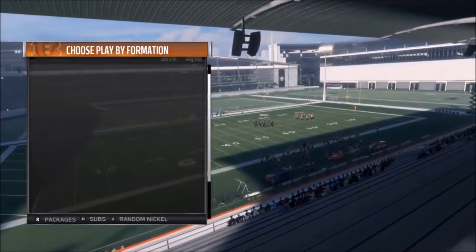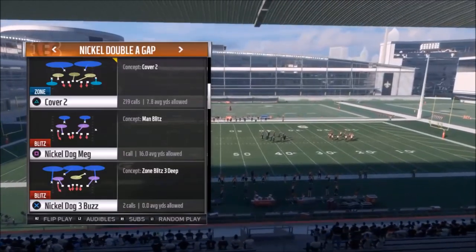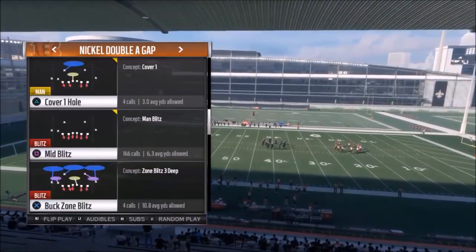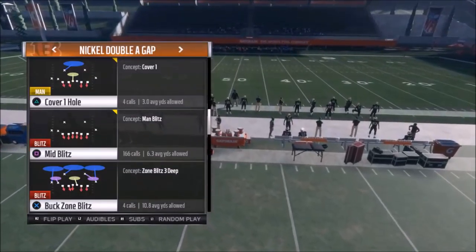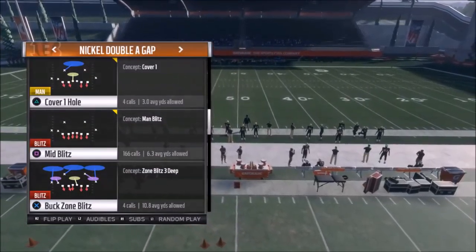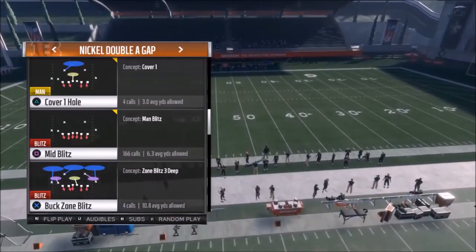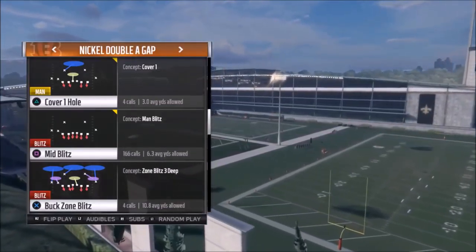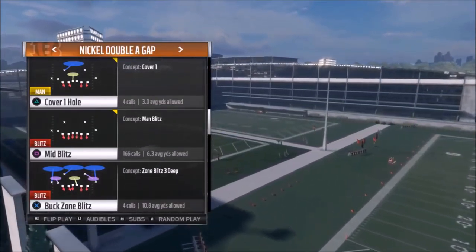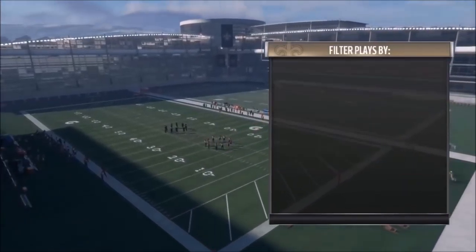Let's get into the first play. This one is without a doubt my favorite blitz in this package. I've put out a couple blitzes from it, but this Cover One Hole is so consistent. I don't want to call it a nano because every time I do, EA fixes my plays — so let's just say it's a really consistent blitz. The setup I'm going to do is a lot like what people see out of the Mid Blitz, but it's just much better. You're not going to be giving up touchdowns if the pressure doesn't come in.